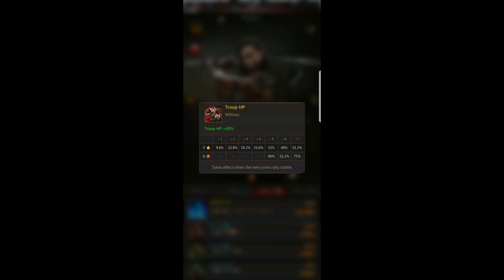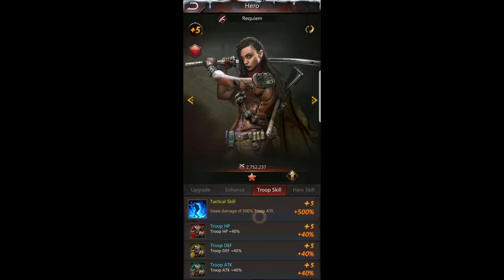As you can see here, at red star plus five Requiem has a 40% boost, so I got an 8% boost just for getting her to red star. At plus six it'll be 51.2%, and at plus seven it'll be 75%. I could have taken her to plus seven without getting her the red star, but the red star makes a huge difference.